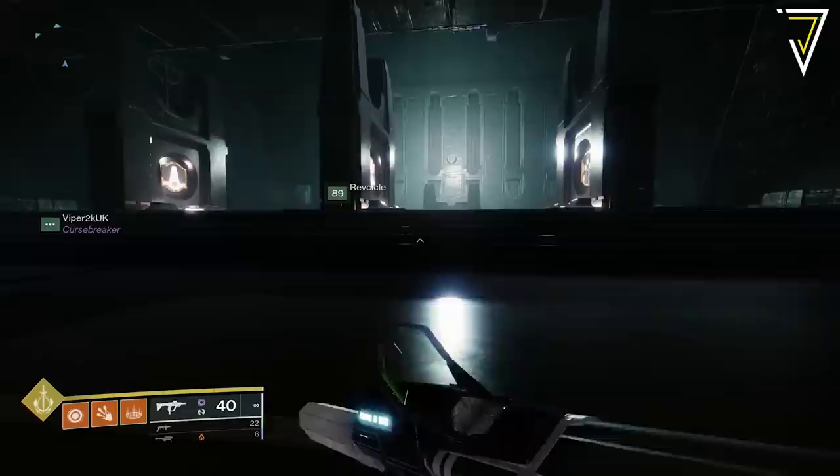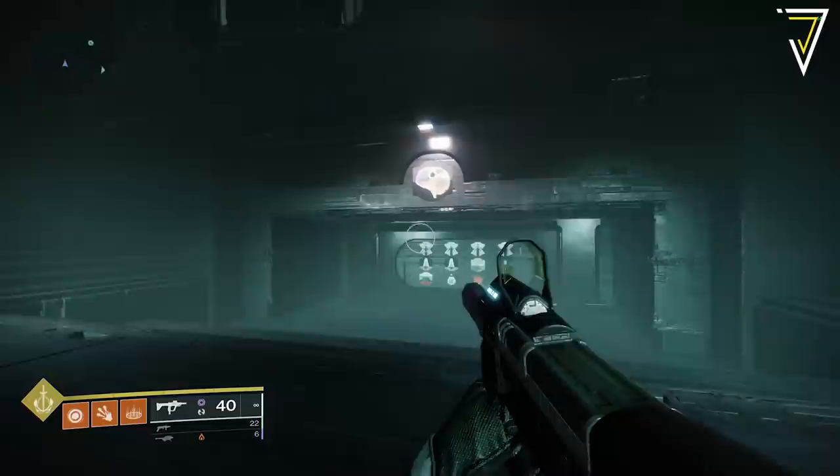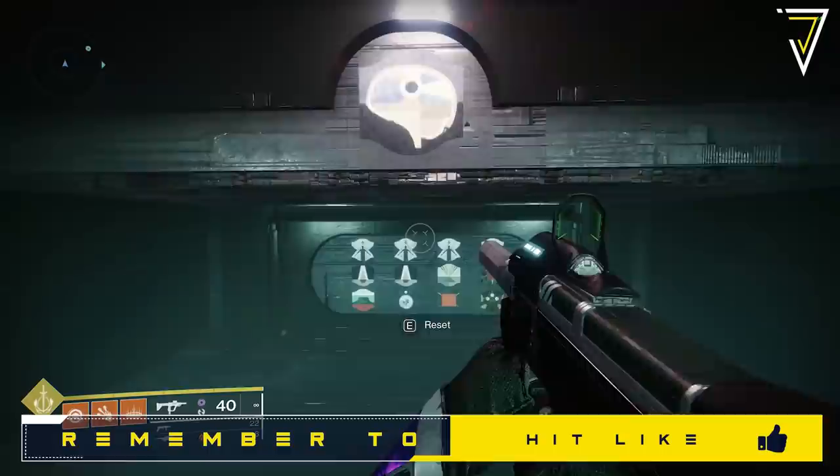Our good friends over at Raid Secrets have already documented all the symbols and their names, so I've left a link in the video description below to help with call outs. Once you've familiarized yourself with the room, make your way over to a hole in the wall, drop down, and turn around — there's another wall with individual symbols displayed. Approaching this wall shows the word 'Remember' underneath the map, so we need to remember the sequences we see here.